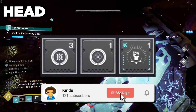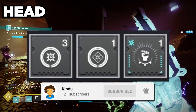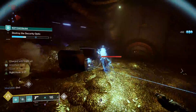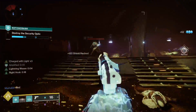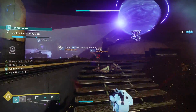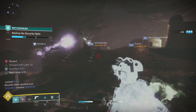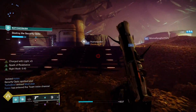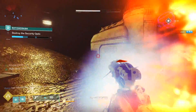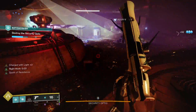For mods, we're going to be running Kinetic Siphon and Harmonic Siphon along with Well of Striking. Kinetic Siphon: rapid final blows with a kinetic weapon creates an orb of power. Harmonic Siphon: rapid final blows with damage matching your subclass type creates an orb of power. Well of Striking: picking up an arc elemental well grants additional melee energy, and multiple copies of this mod increase this effect.